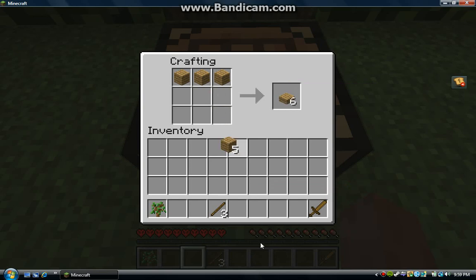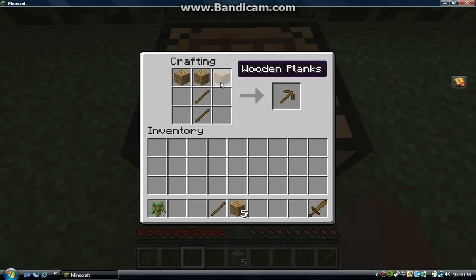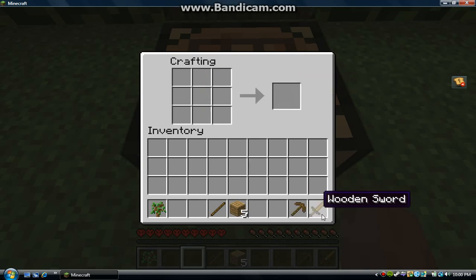And a mining pick, or a pickaxe — a wooden pickaxe — you make like that: three wooden planks on top of the crafting grid, and two sticks going down in the middle. That's it. That's a wooden pickaxe.